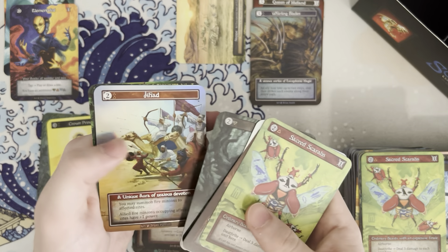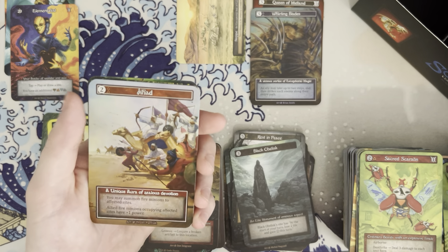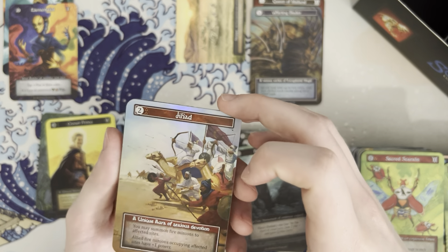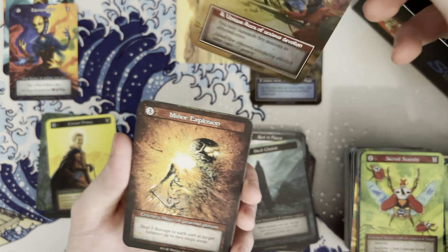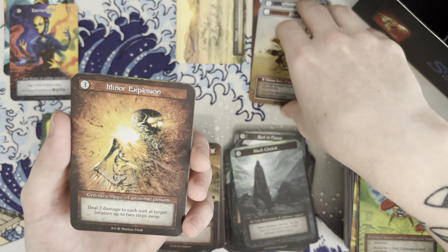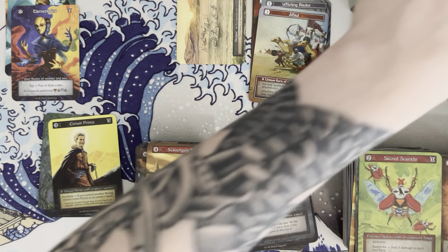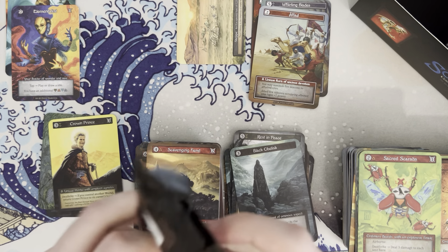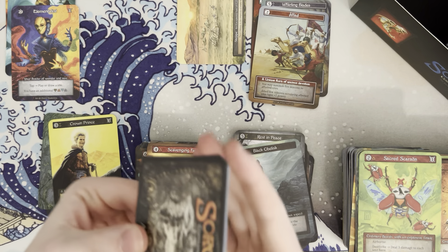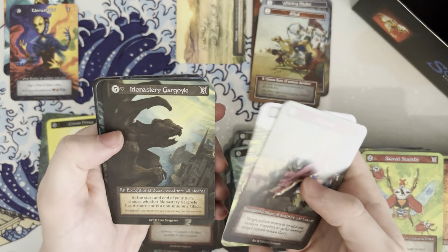They're also not shy about stuff that Magic has banned quite a while ago — jihad. That's an interesting and really nice foiling on that card, wow. That's definitely another thing Sorcery hasn't shied away from — the gore and the more controversial content, I guess is probably the better word to use for it. But they definitely don't shy away from it.